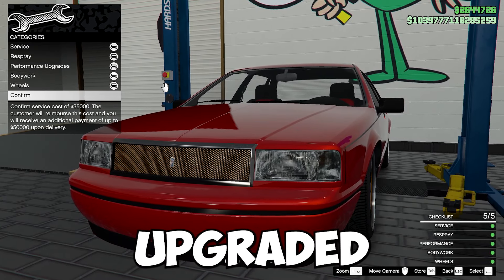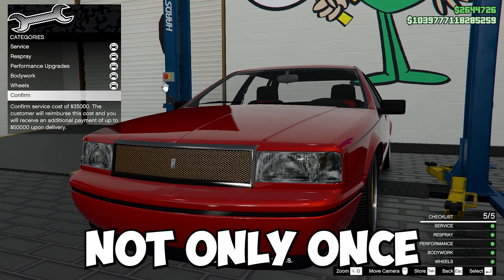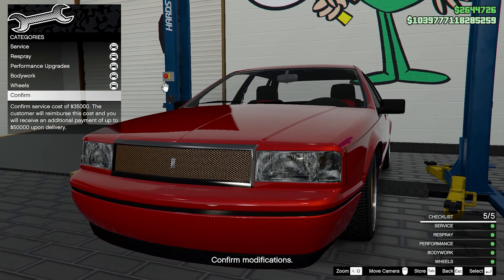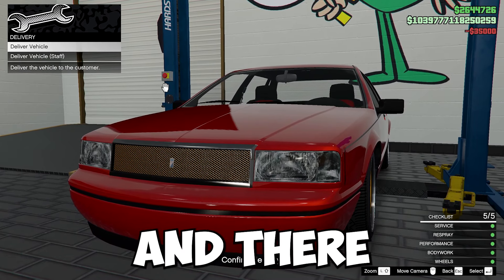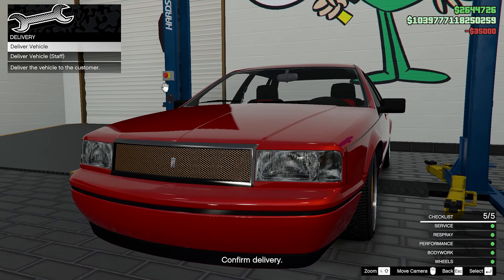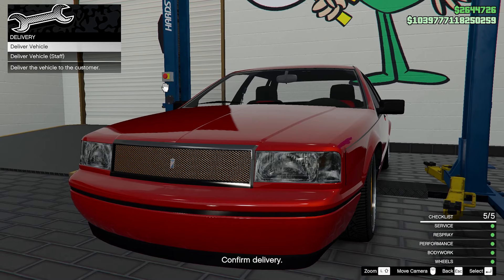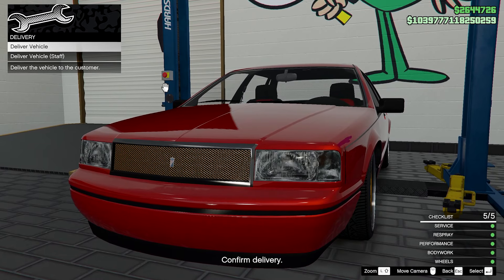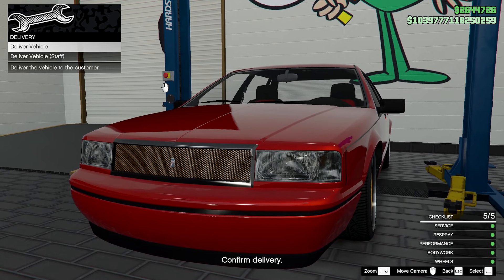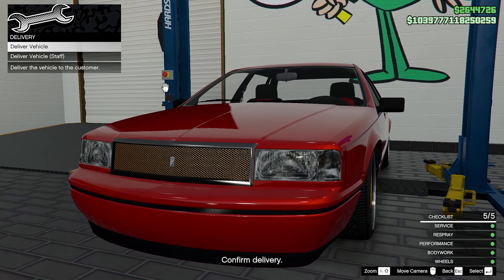Now that we got everything upgraded, it's going to cost $35,000, but once you sell it, it's going to reimburse you the $35,000 and you'll make an extra $50,000 on top of that. Go ahead and confirm it. If you have a staff member, you get two options: you can deliver the vehicle to a staff member and they'll go and sell it, getting you your money within 10 to 20 minutes, or you can just deliver the vehicle yourself, which I always prefer — you can literally just make your money in a couple of minutes doing it yourself.